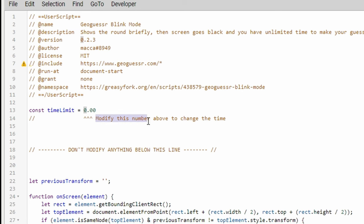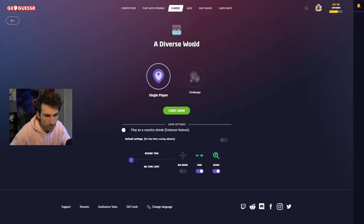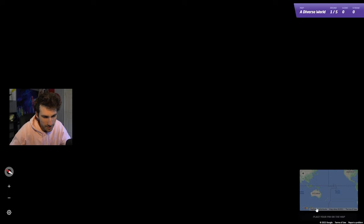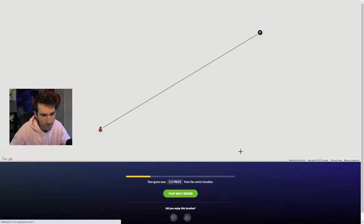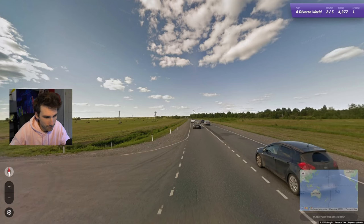Here we go. Modify this number above to change the time. Five seconds - refresh the page here and we're ready to go. Diverse world. Five seconds should be plenty of time. All we need to get is five in a row. This is going to be Uruguay - we've got these trident poles with these kinds of lines. Uruguay for round one. Pretty straightforward. We don't need to get location, I guess we'll try for that.